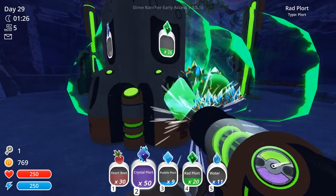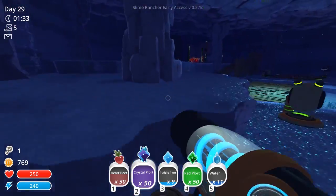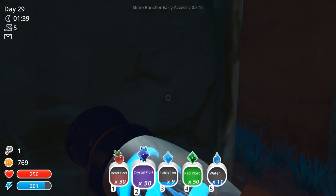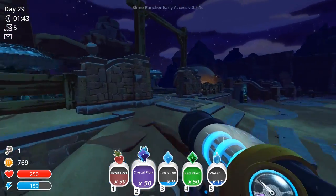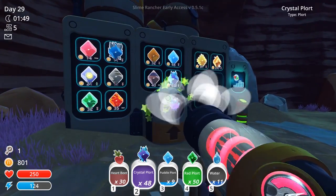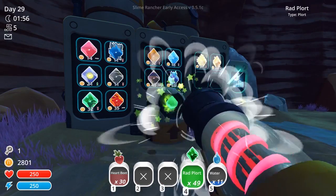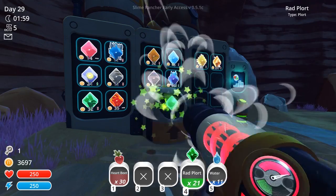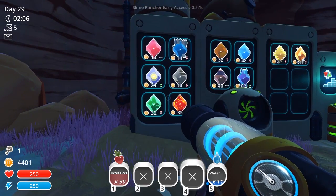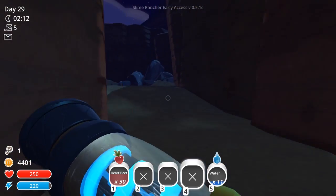I think I've got some phosphor bloom plorts just hanging out that I could sell as well. My inventory is full, so I guess I can't do too much with it. What am I going to do? Make money — because I don't really have much of a choice here. That's the only thing, well, apart from making gadgets with slime science. Hilariously, the price of pink plorts is actually higher than tabbies. Well, I guess that doesn't surprise me too much.